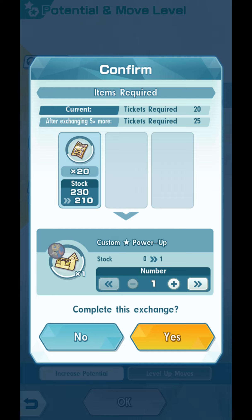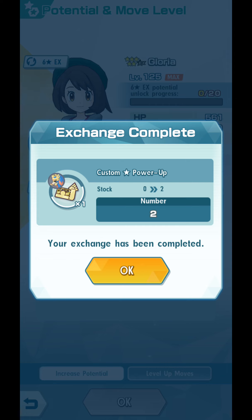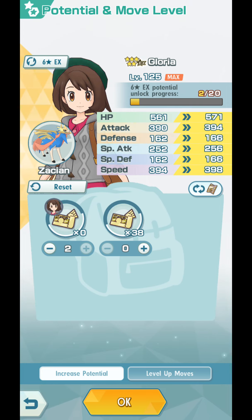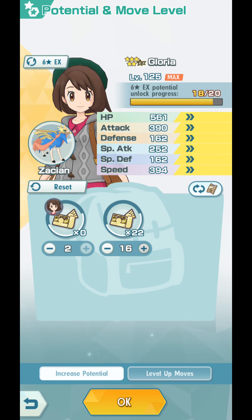You can exchange these custom power-up tickets for 5-star power-ups exclusively for that sync pair. The requirement increases after exchanging 5. I'm going to just exchange 2, because I've never exchanged any. So I'm exchanging 2 right now, and now I have 2 custom power-ups for Gloria and Zacian. I'm going to use these 2 and 18 more of these.